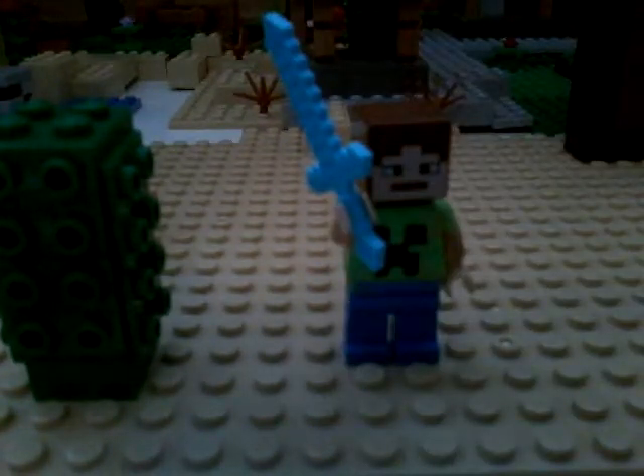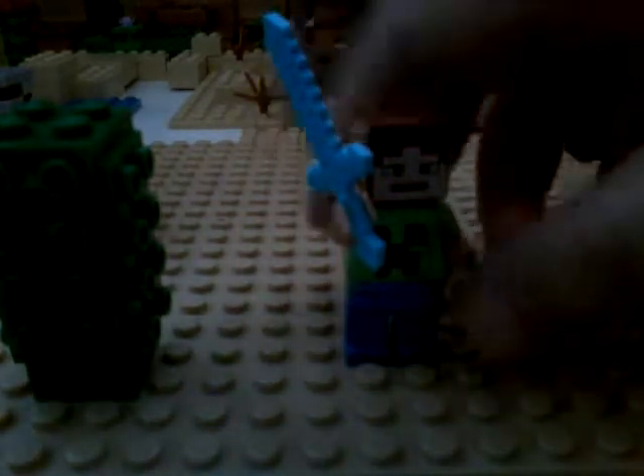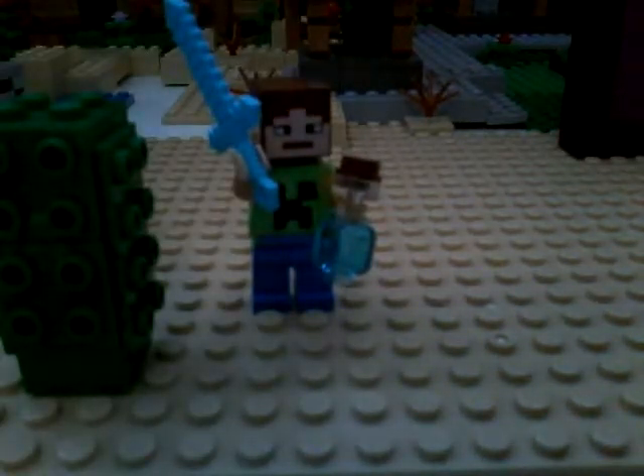Here's an extra Minecraft tip: first you want to grab your minifigure, break apart your bush, take your potion bottle and put it upside down. Then you're going to try to put this in here but not all the way. Then you want to put the head like this and push down on it.